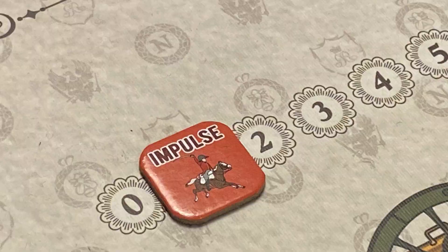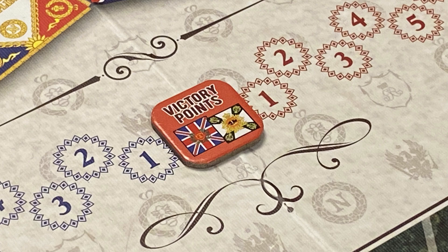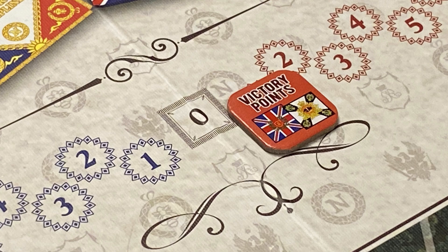There is also an impulse track to record the current impulse during a turn. There is a victory point track included, and the game starts with the victory point marker in the zero space. When a player scores victory points, the marker is moved along the track — to the left if scoring French victory points, and to the right if scoring allied victory points.